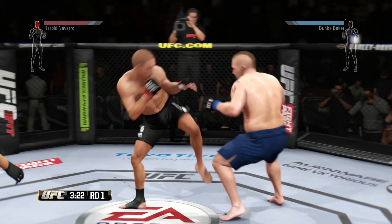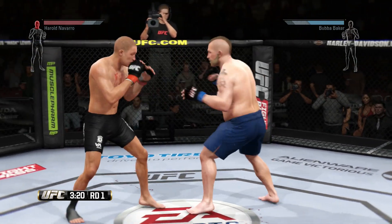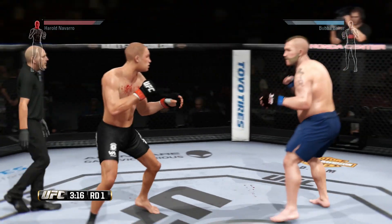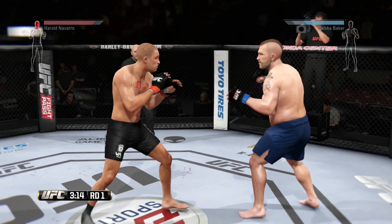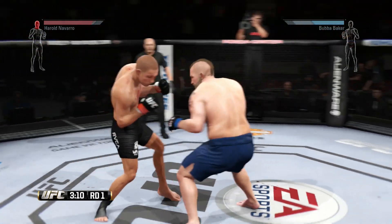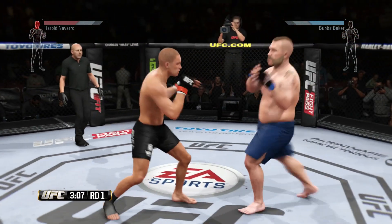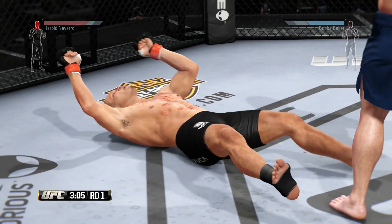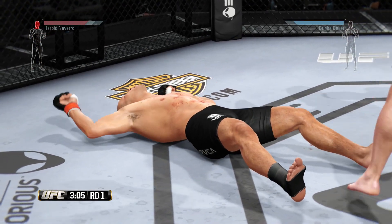This is a fantastic way to get the knockout. Your opponents are typically going to spam punches and kicks — that is just human nature, and something that they do online. When they're doing this, you want to use lateral movement. It makes them miss, and when they miss a punch or a kick they're open to getting punched or kicked. This gives you a massive chance of wobbling your opponent, and once they're wobbled you are not far off from scoring the knockout.